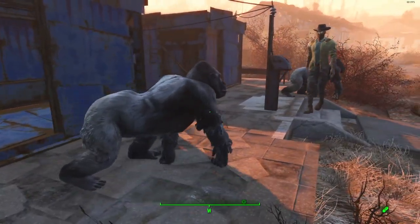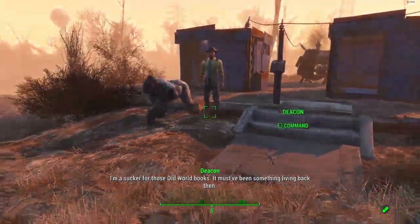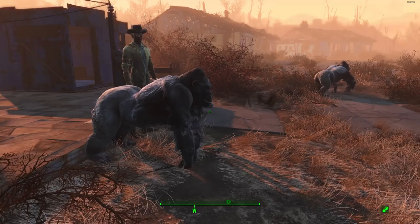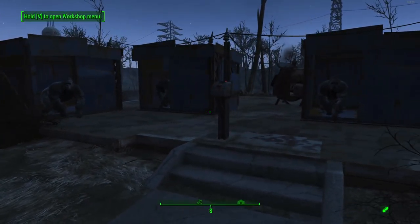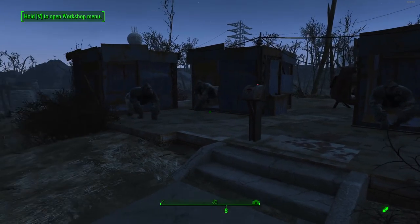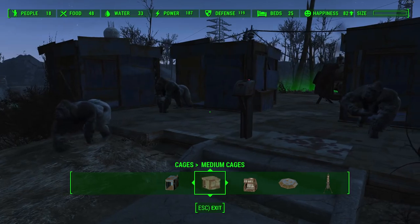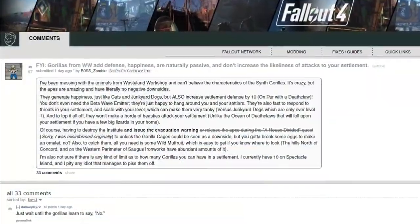Welcome back to another Fallout 4 video. Today I'm going to be showing you guys how you can get synth gorillas for your settlements in Fallout 4, and this is absolutely insane. You can pretty much have them as an option in the race and workshop cages section under the medium cages section, and you can have them as tamed creatures that roam around.